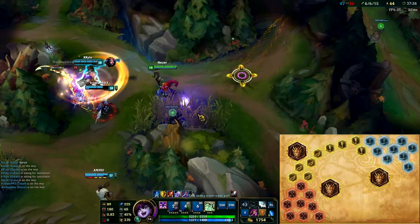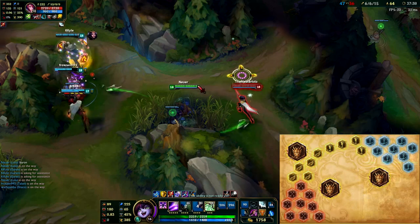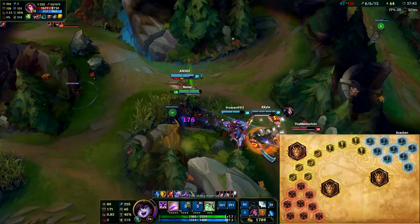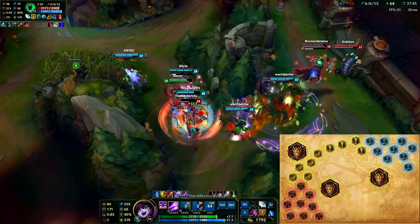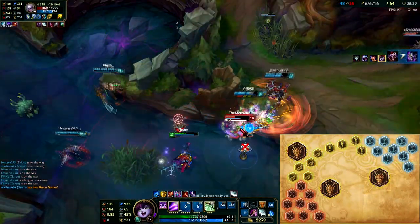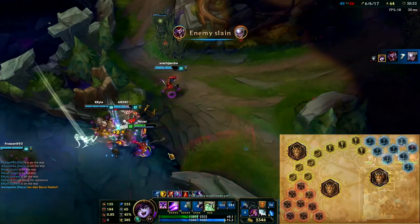The hybrid pen reds are totally up to you - you can take magic pen or attack damage, it doesn't really matter. I like the balance of health and armour in the yellows for sustaining the lane. Experiment - if you want to try something else, try it, it'll probably work on Lulu. Ability power quintessences could also work well with her if you really want to apply more damage.